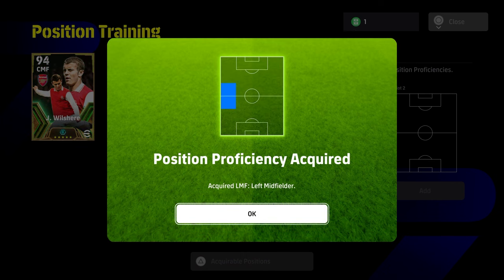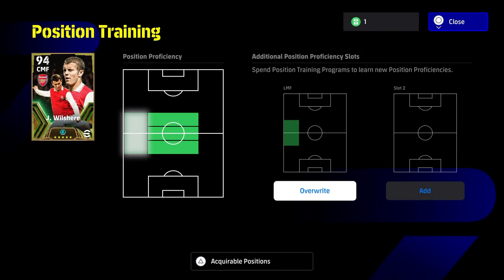The only way slot two will open up is when you use slot one. We actually get lucky enough here and train Jack Wilshire in a position he doesn't even have half proficiency in.